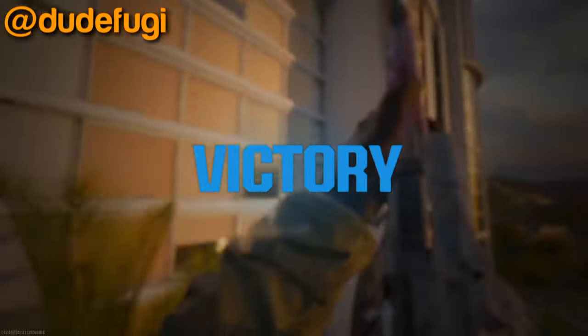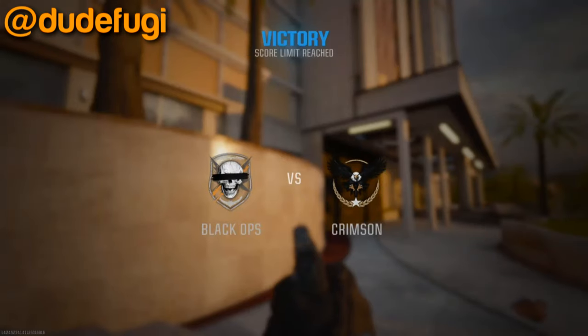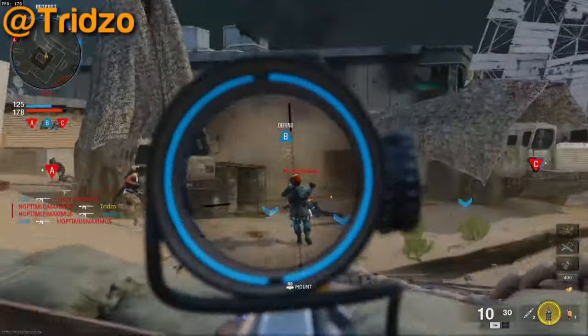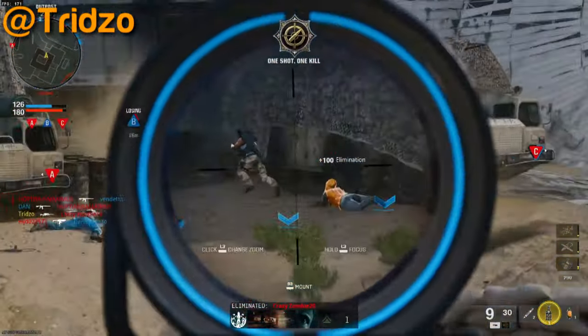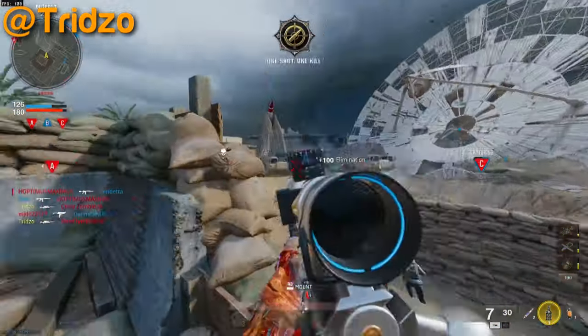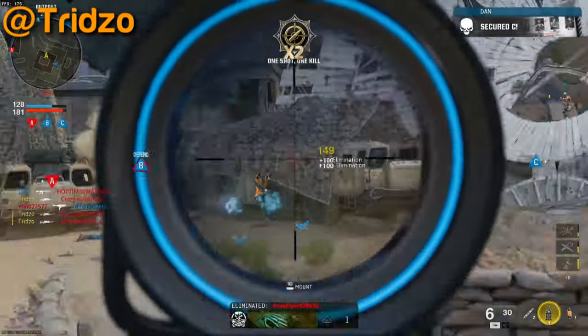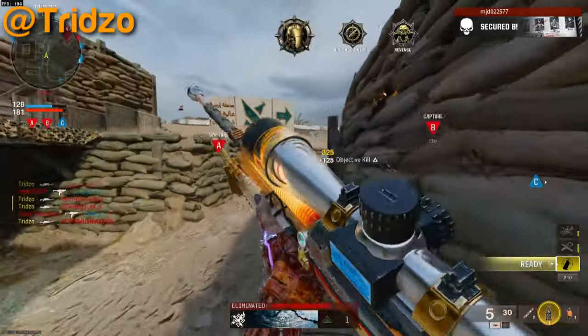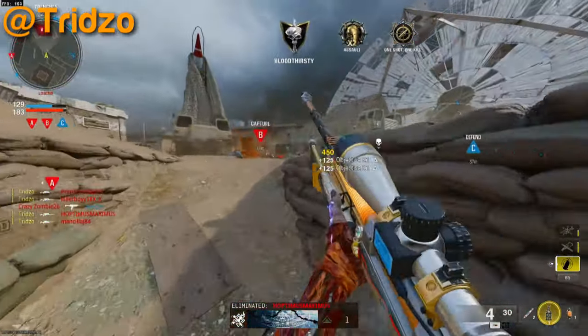He gets the full reload off and — I thought he was gonna get another headshot, but yeah, he got a quad head there. And this is Fuji — this one's a little weird. I don't know if he actually hit that trick shot and wall-banged it with the SVO, or if the Semtex he threw in the combo blew up. If he did hit that shot, that was insane. I don't know if there's a way to tell the difference yet.